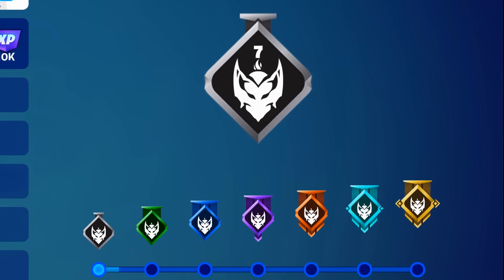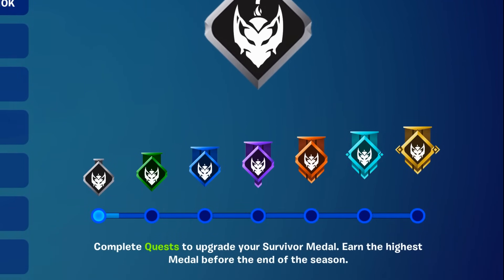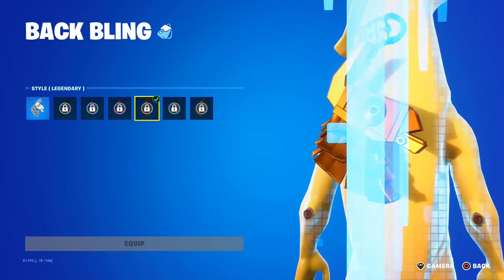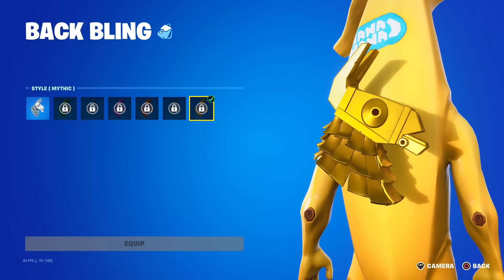You will automatically also unlock a cooler edit style for this back bling. As you can see, we have common, uncommon, rare, epic, legendary, exotic, and mythic.